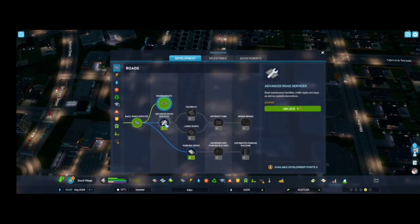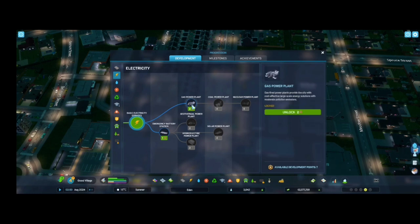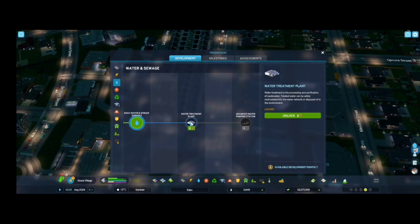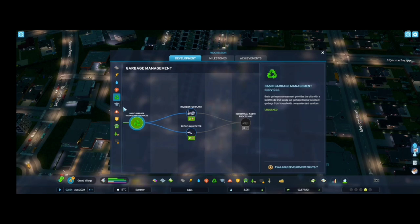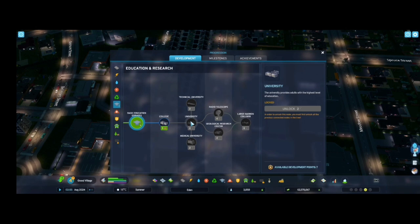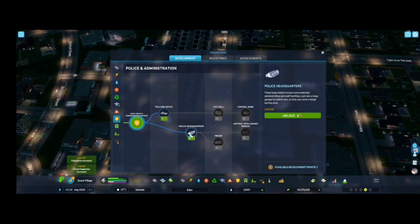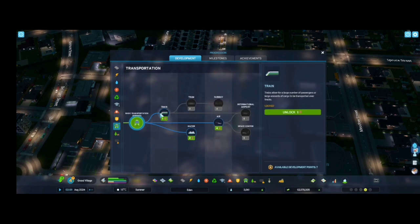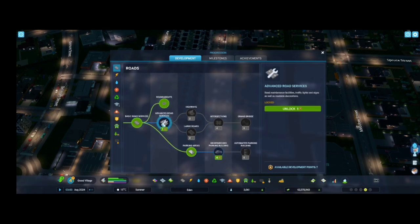Let's use some points. I want to advance parking areas - I want to open it and it will be really good. I have seven points. Hospital, we don't need now. College maybe. Emergency shelter, we don't need right now. Welfare, police headquarters, subway - let's open park maintenance. Let's build advanced road services - this is important. We have a couple of problems in roads.